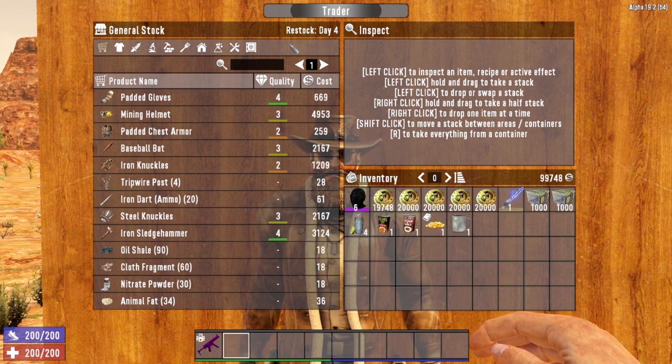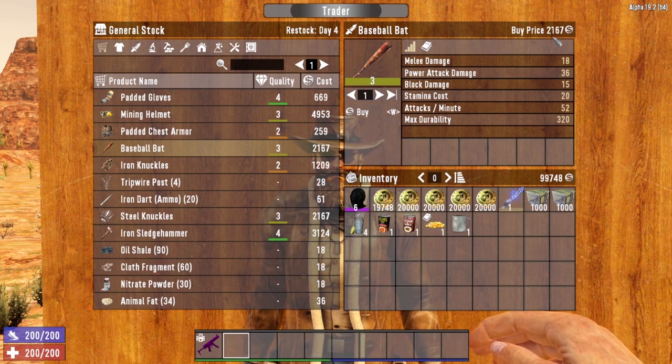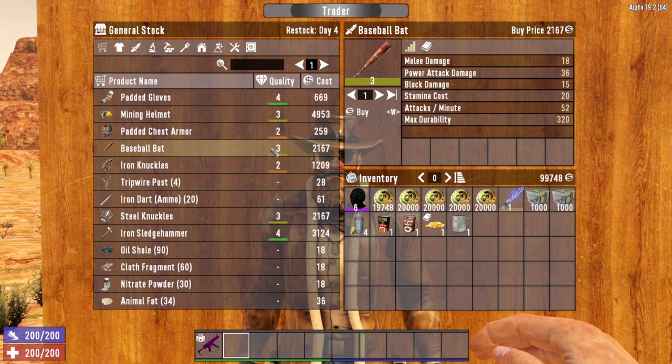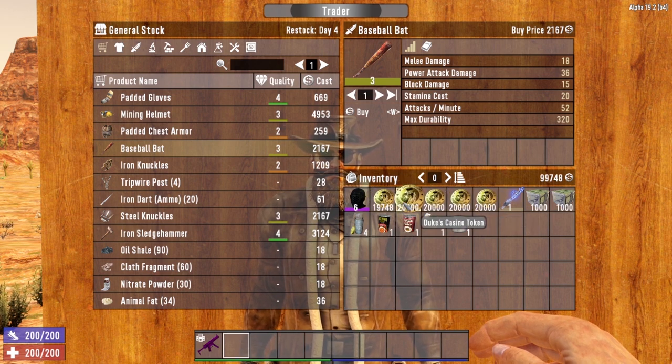Now let's look at actually buying and selling items to the trader. To purchase something, just select what you want and click the buy button — you will purchase that item. The purchase price is shown at the top and also under the cost column. For example, a quality three baseball bat costs 2,167 Dukes. As long as you have that amount in your inventory, click buy. Boom — good to go.